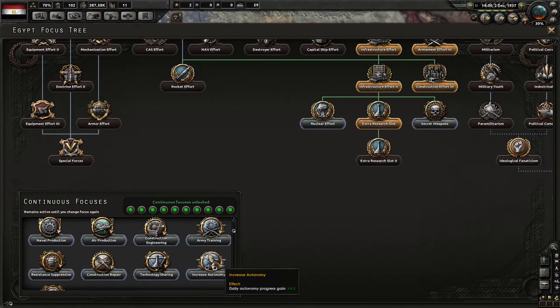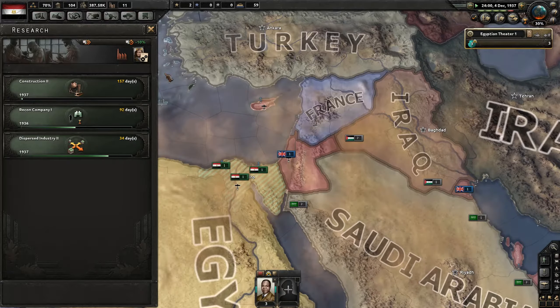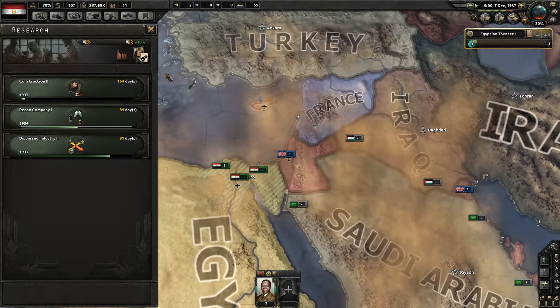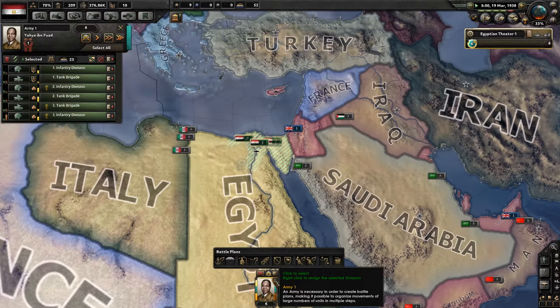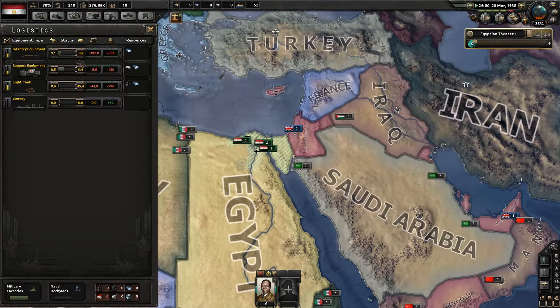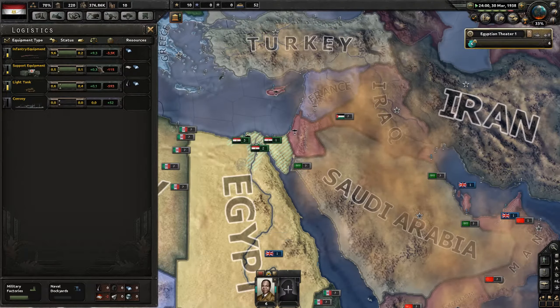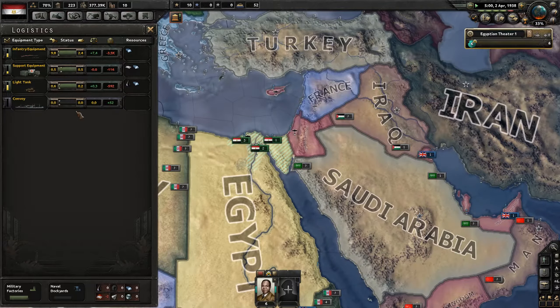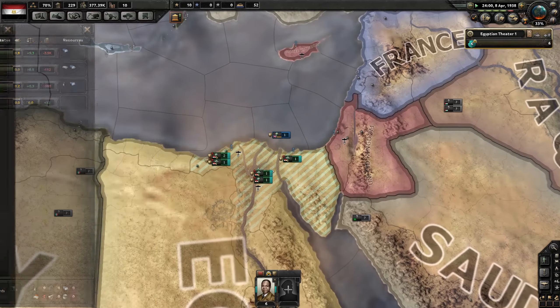We can go for Construction 2 right now. And the National Focus is ready, so let's go for increasing autonomy — it's a daily plus 0.5. That's interesting, it will probably be quicker than I expected. We're able to put down a new tank and a new infantry division, starting to get some troops on the battlefield. Are we able to supply? No, not at all — well, we can supply with a large deficit. And we're able to supply tanks, so that's nice. We have 400 to resupply for already deployed troops though — that's not good.